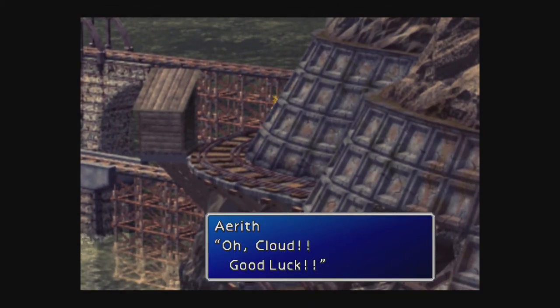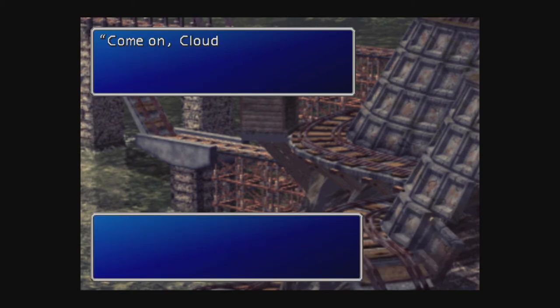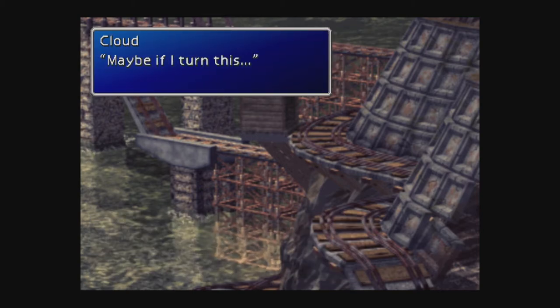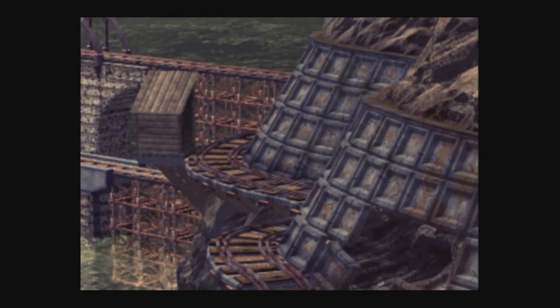Just walk towards the right of the screen and Cloud will turn up here. Then you go into this little shack — sure is Titan here. Come on Cloud, don't let it get to you. Tifa and Aerith are still talking. Maybe if I turn this, something should happen. Do it. Okay.